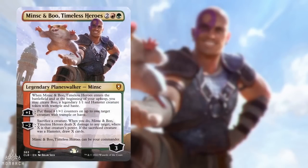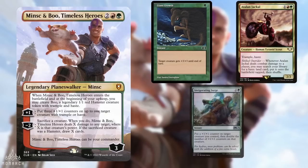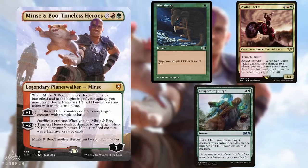Starting us off is Rob, who has brought Minx and Boo. This is actually a pseudo-Voltron version of the list that focuses on growing and throwing Boo, as a giant growth will draw you three extra cards, which is a pretty good deal. He utilizes Fogs as a way to keep Minx alive, while the hamster can grow to a massive size in a very short amount of time.